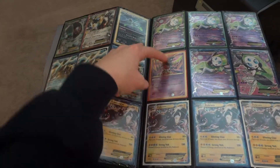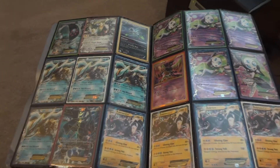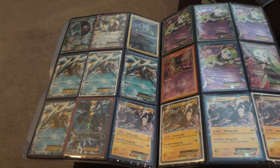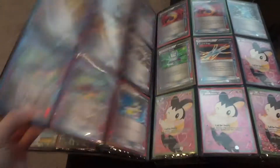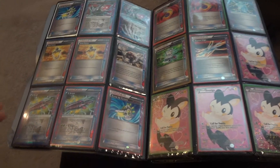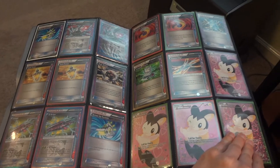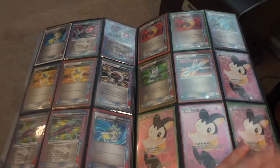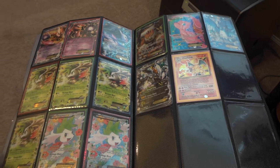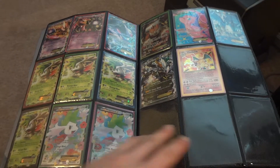Continuing on, we've got a few shinies: Hydreigon and Sigilyph. My Ultra Binder is really getting full right now, so let's help clear this stuff out. We've got some playable stuff, some non-playable, just kind of all mixed in here. This was all organized but I just started running out of room. Most of this is ACE SPECs. We do have a playset of Emolga Full Arts. If you can't see anything because of the glare, I apologize — just let me know. There's a G-Booster, Crystal Wall, and still new stuff — that is a Genesect EX Full Art.